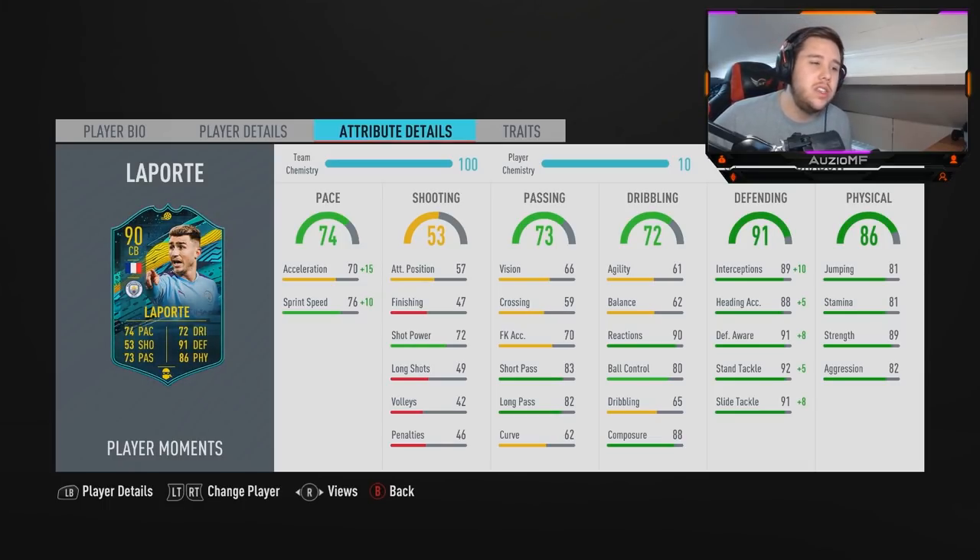The 61 agility and 62 balance are obviously another weakness of this card — it just means he's not going to feel great on the ball. Now the reactions and composure are something I love to see. The 80 ball control though needs to be sorted, because it means if he gets an interception and the ball isn't near him, it'll pretty much bounce off Laporte's foot and go back to your opponent. But the reactions mean that if a player RBAs the ball and it's about to go past Laporte, he'll react fast enough to intercept it. The composure means he'll be shielding players fairly easily.